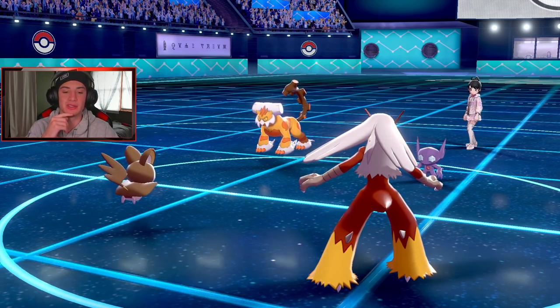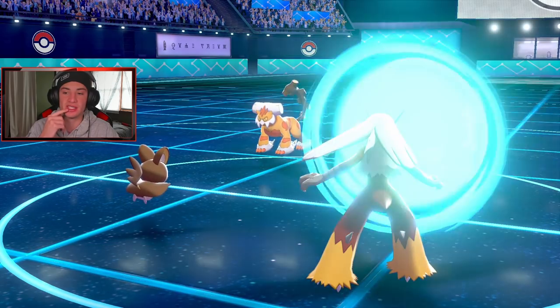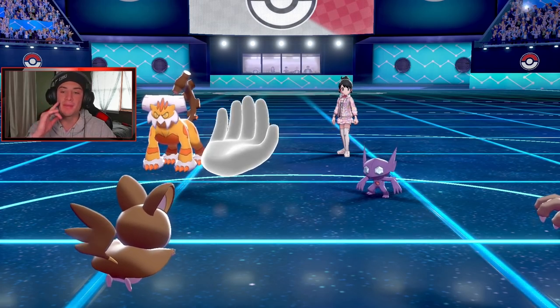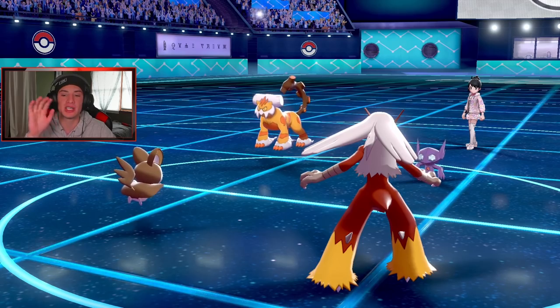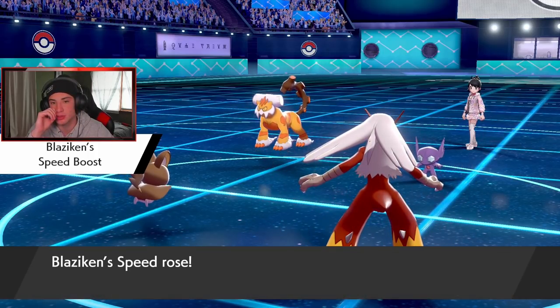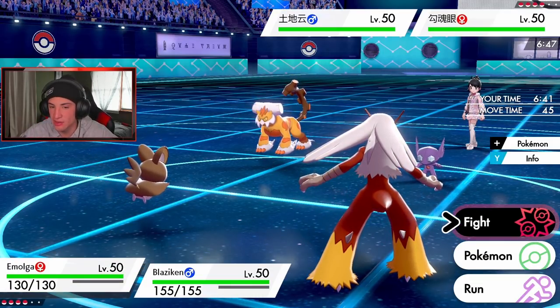Let's see what happens — he's going to go for a Trick! I block it with the Taunt — get out of my face. Sableye is pretty much pestered, he was trying to Trick me. Blaziken is going to get the Speed Boost, which is really nice. Landorus is kind of scary though — I think I'll just Volt Switch out or maybe Nuzzle this thing.